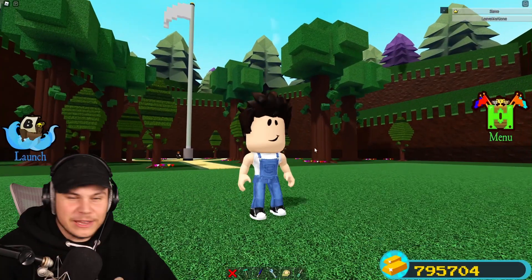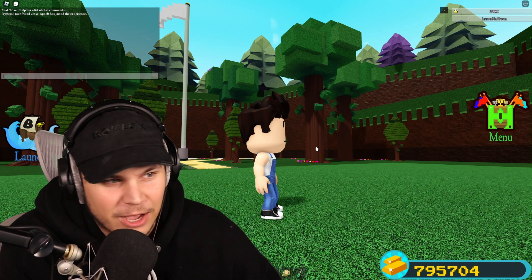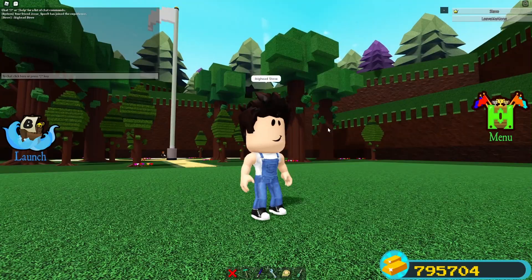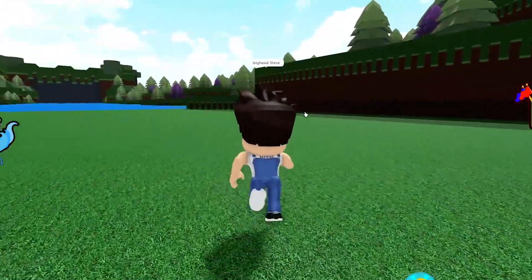And you want to know the best part? All you need to do to absolutely confuse everyone is just type in chat: double dot big head, and then your username — so in my case, Steve. And everyone in the server will think that you actually have admin commands and were able to give yourself a big head.